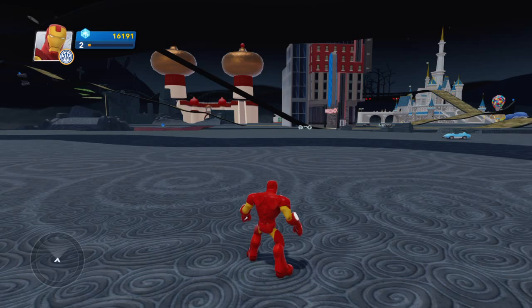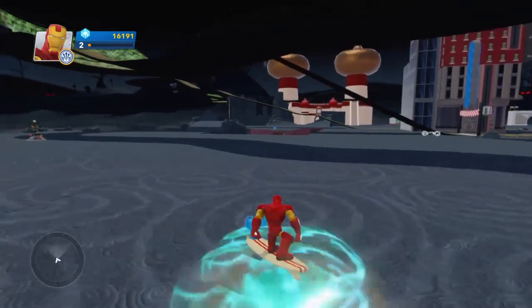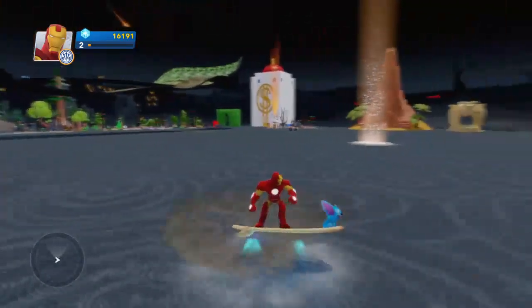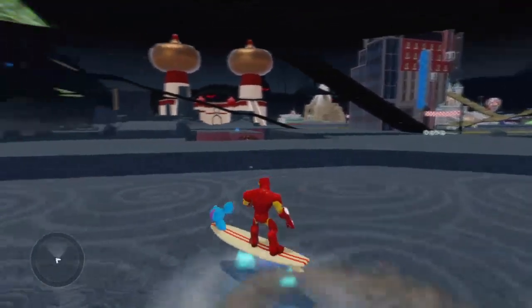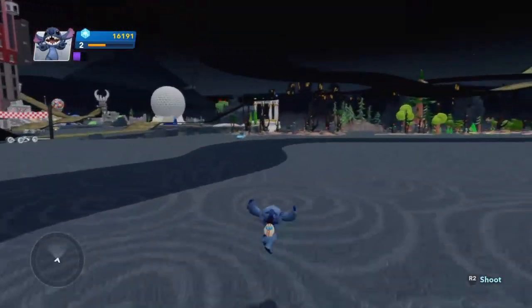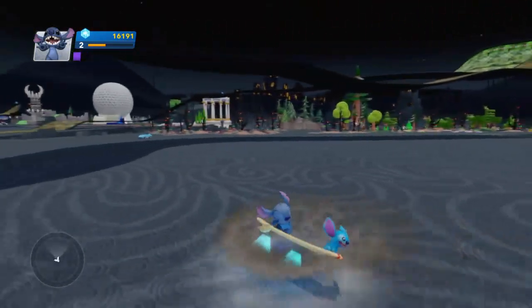Next up we have Stitch on a surfboard. So there he is on the front, and you can also have Stitch riding with Stitch — him riding with a little toy of himself.